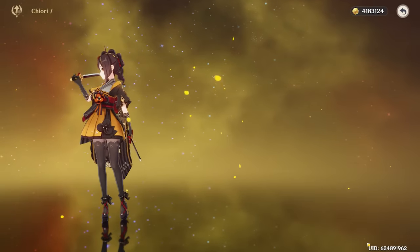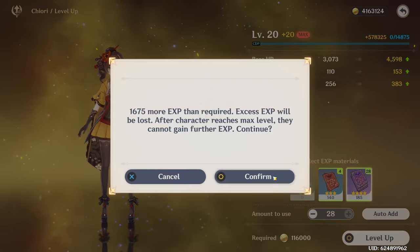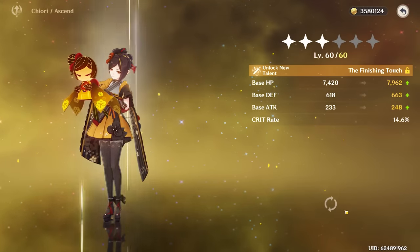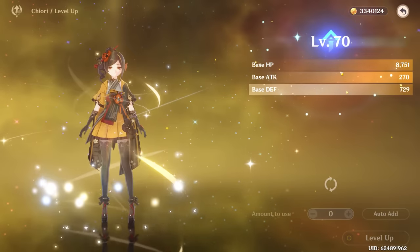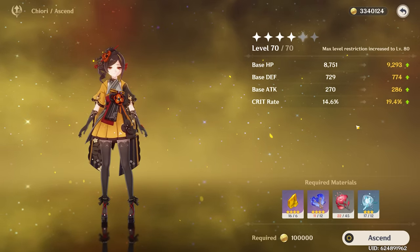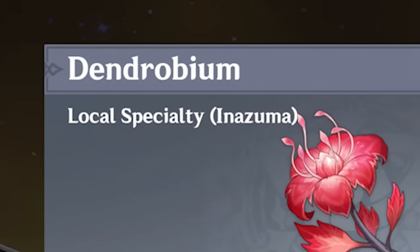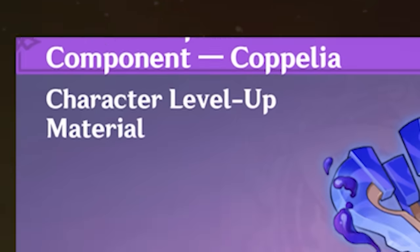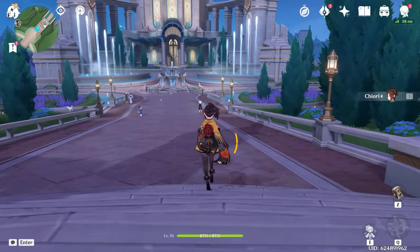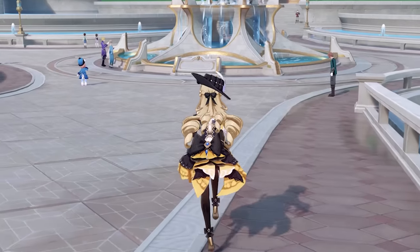We're going to take her all the way to level 80 if I have the mats, which I am at least very close to. We take her to level 60, then level 70. We're going to unlock her last passive — she's going to scale with crit rate, which I really like. But we're not going to be able to take her to her final ascension. We're missing some Dendrobium flowers and a single artificial spare caulkwork component Coppelia. Say less, let's go get that quickly and switch out of the solo Chiori comp, because that will not work for this video.